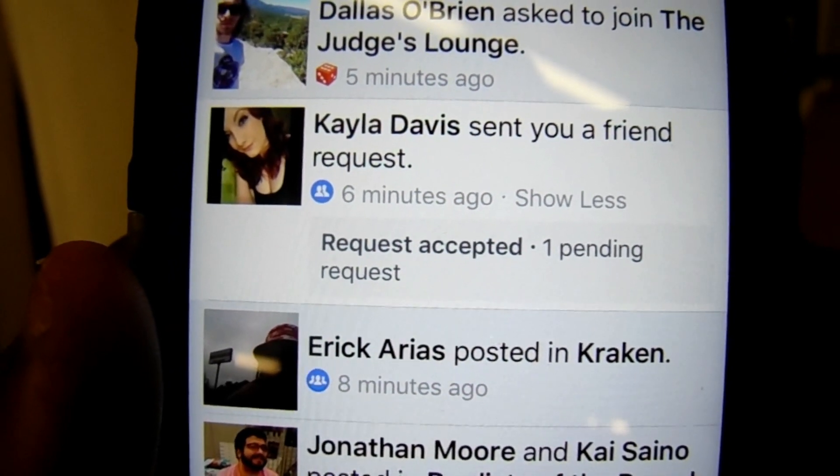Look at this, Kayla — what is this? A friend request. Well, I thought we were already friends. I thought we were already friends too. And then when I looked for you, you were gone. Damn it, Kayla. I think you deleted me.